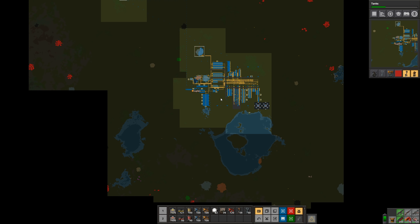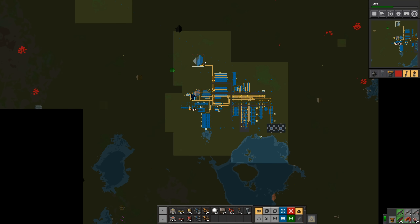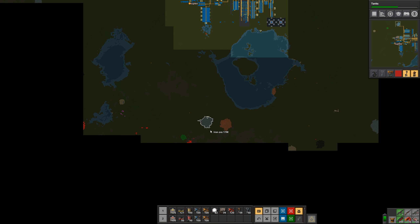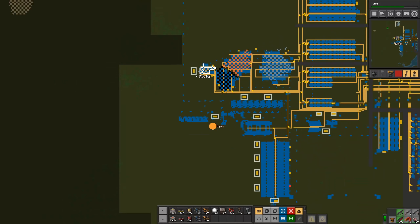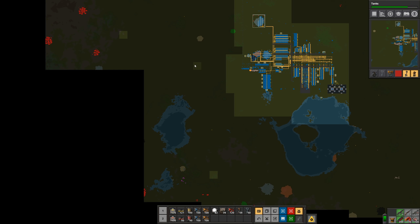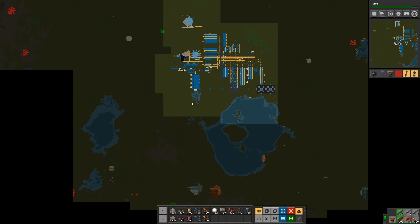Where do we want to put it? As far as the starter base is concerned, this ore patch is definitely needed, so I think that should be part of our initial wall. But we need to leave plenty of space for train stations. We're going to need more stone, so it would be a good idea if the wall at least captured this stone. We could wall in between these water features — that'll help reduce the amount of wall and turrets that we need.